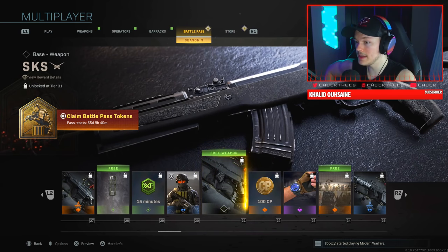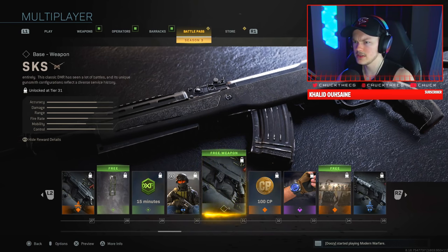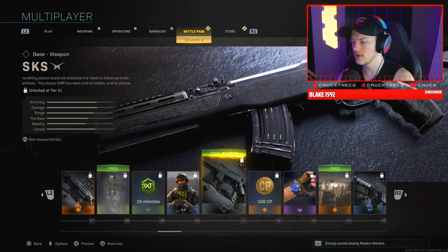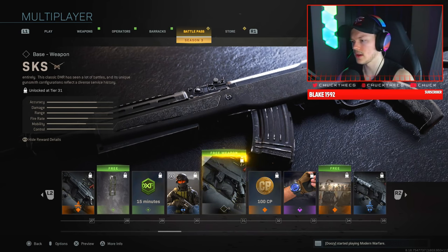Here's our second free weapon — the SKS at tier 31. This is the new marksman rifle, a lightweight semi-auto carbine described as a classic DMR that focuses on utility over accuracy. It's probably going to be a two-shot kill at most ranges, maybe with a headshot.